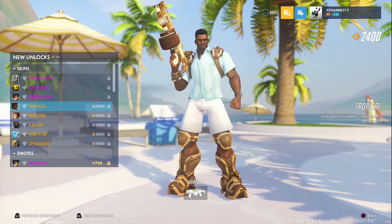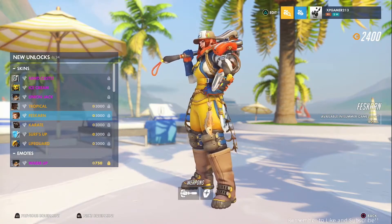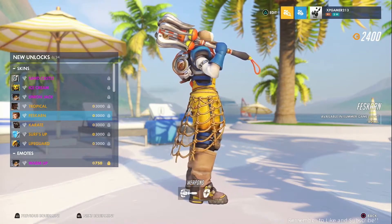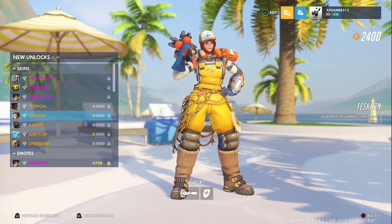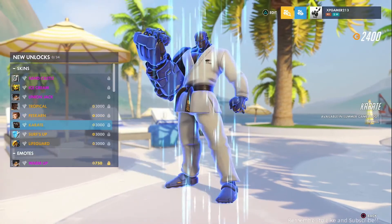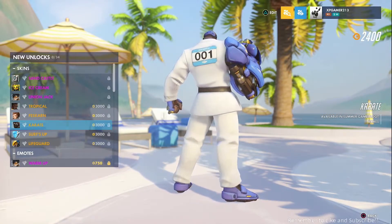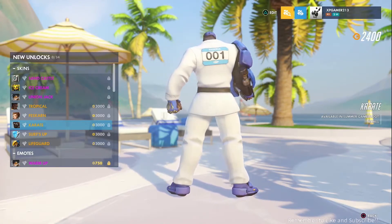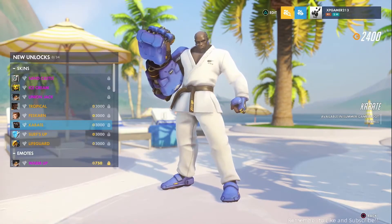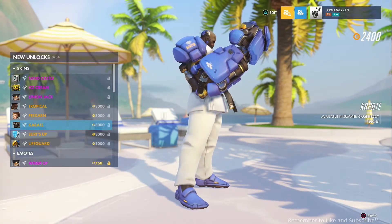The tropical Baptist is a decent legendary, though I don't really play him. Then the Sigma fishing skin - they got the fish, a little life vest headpiece, fishing hooks, and a whole net. It's full fishing gear. They'll probably add a voice line that goes with this because it looks really nice and bright. Oh wait, I didn't even see these tiny fish on the side. Then Doomfist karate - they had to make him a black belt of course, with little karate shoes at the bottom.